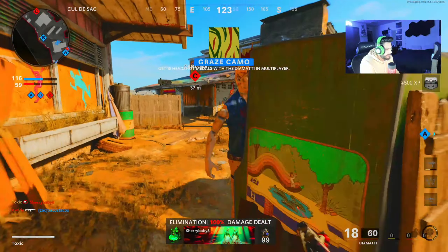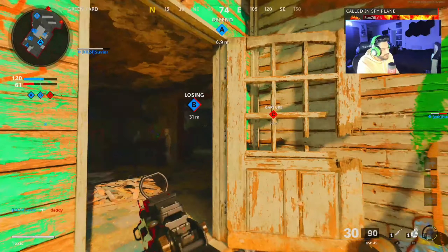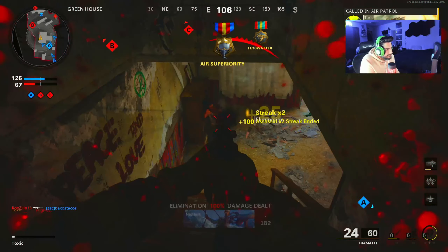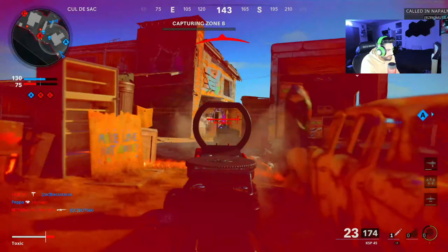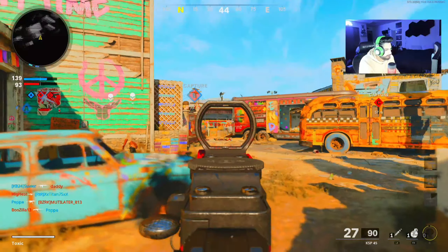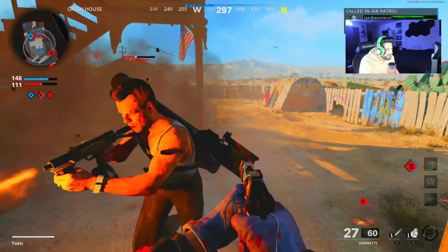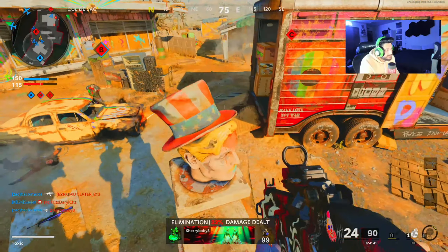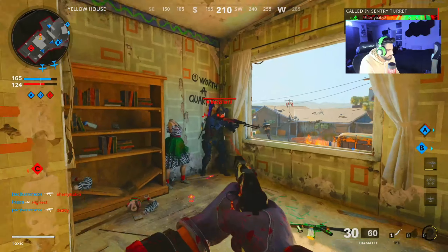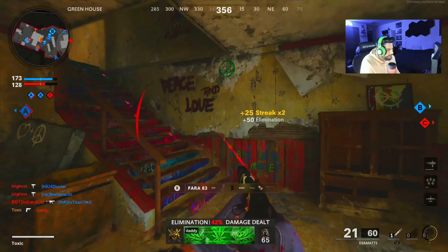I just noticed that both these guns are three-round bursts — just pointing that out. The KSP is so good. The red dot sight's growing on me a little bit, but I'd probably still take it off. The great thing about this pack is you can add attachments — you don't have to take off any to add more, so that's either good or bad. Sometimes less is more. The clown's got a trick.